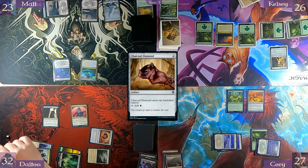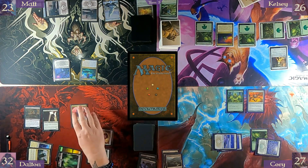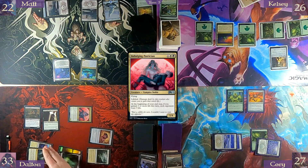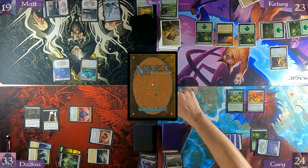Pay two for Vermingorger. Gained two life this turn — swing in. It's getting a lifelink trigger. Then I gain my third life. Move to end step and take three.